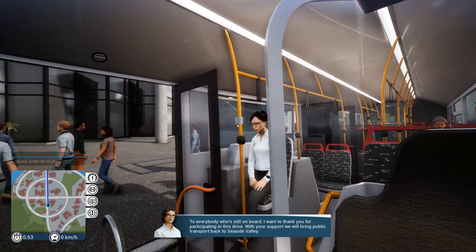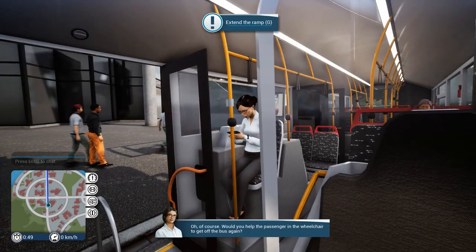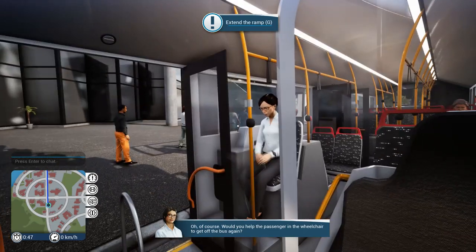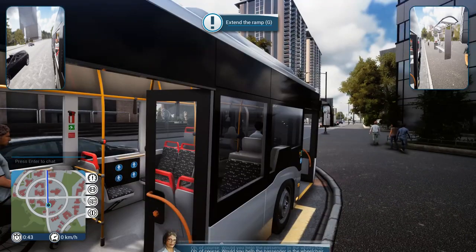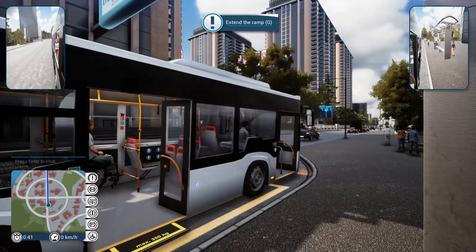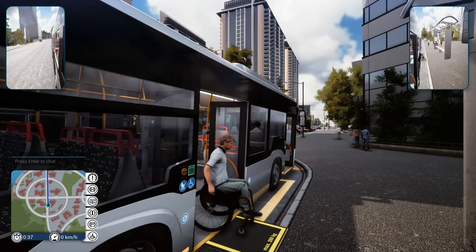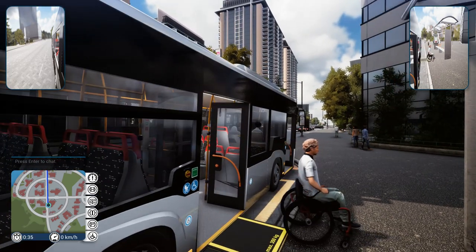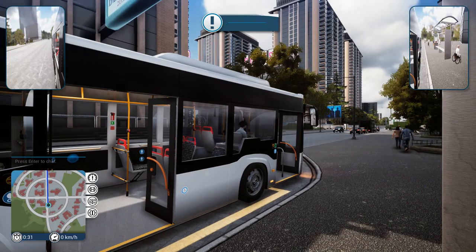With your support, we'll bring public transport back to Seaside Valley. Can you help me get off the bus? Oh God, I forgot again! Of course — would you help the passenger in the wheelchair to get off the bus? Yes! You don't have to tell me twice! Oh my God, I feel so bad. He's just waiting on the bus now. There you go, my friend. I'm clearly not very good at people with wheelchairs. That's so cool that they have those though.